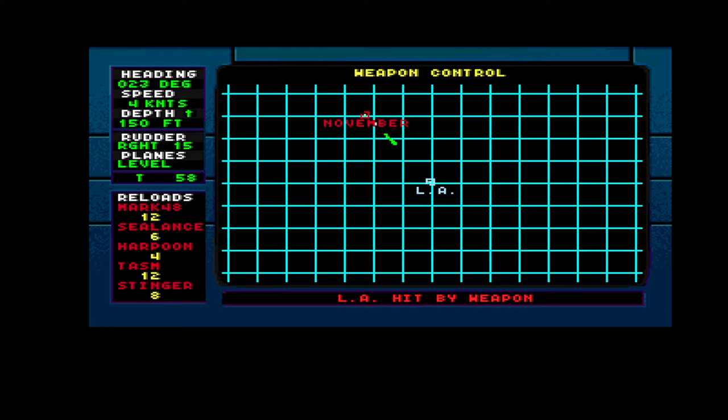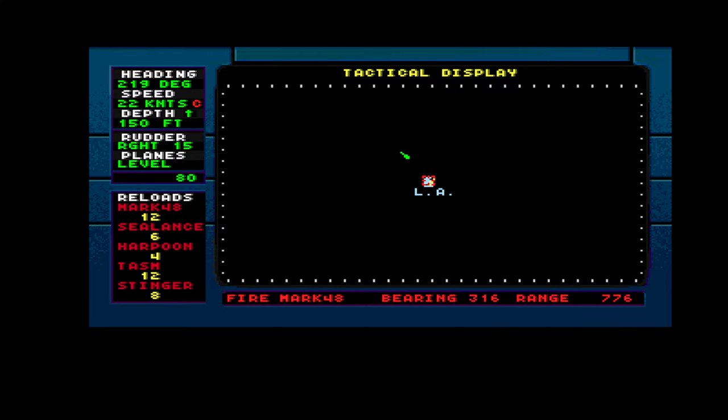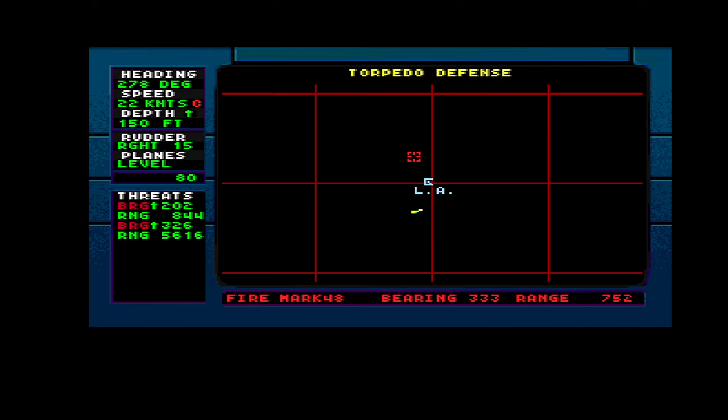We are still alive. Let's drop a noisemaker. Weapon control — fire torpedo. Target is locked, fire four. Fire another one — I need to reload with Shift-F4. The rudder is rigged, running for speed. My torpedo is turning towards the target it seems. Is that an enemy torpedo coming towards me? Drop another noisemaker.